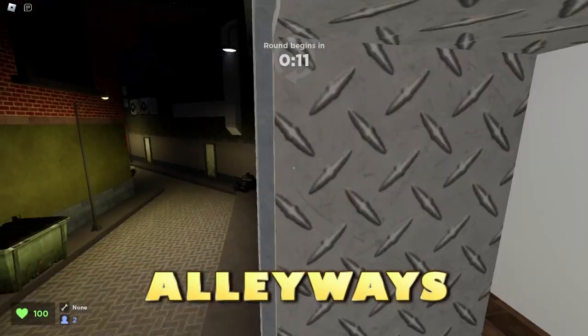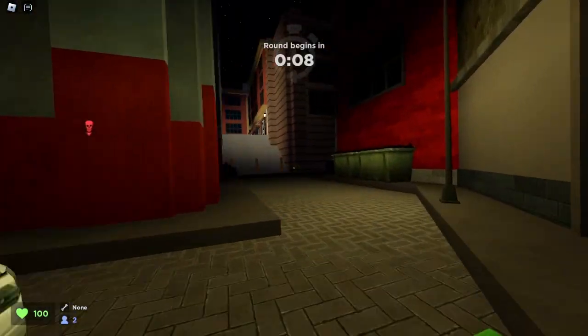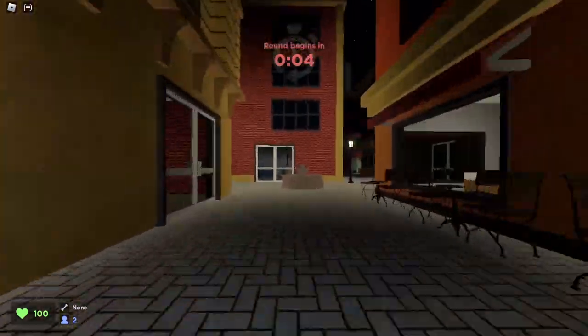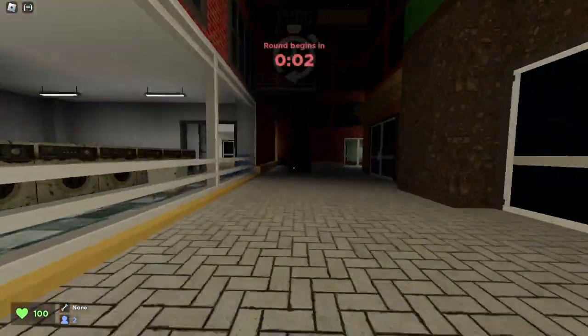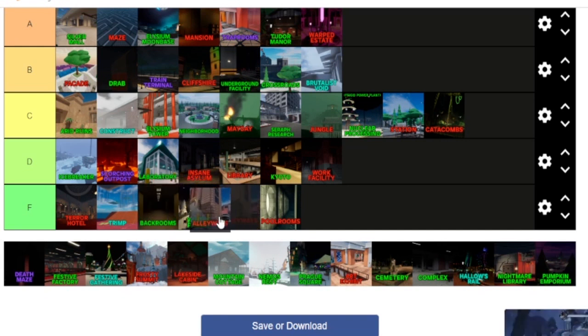Here we are in Alleyways. There's not a fair amount of space to really run around — there are a lot of really tight corners, and it's kind of hard because there are a bunch of things you can get caught on. Ranking Alleyways — I also do not like this map, just like Backrooms. It doesn't give you enough running space, so F tier.